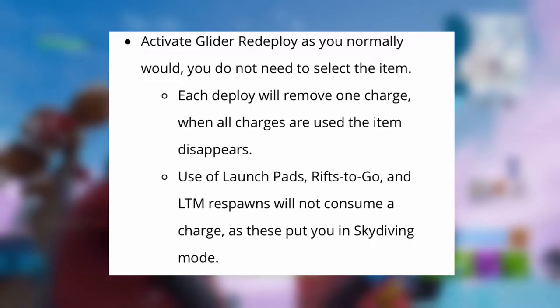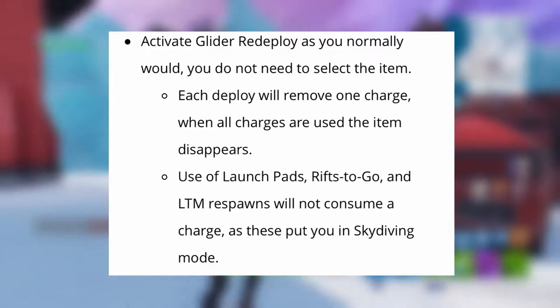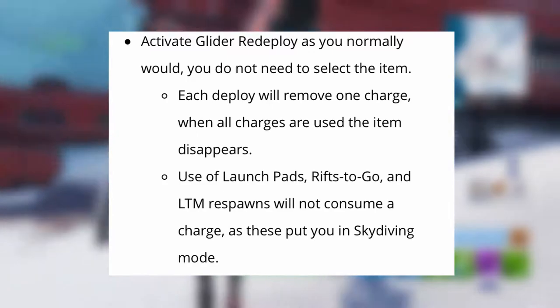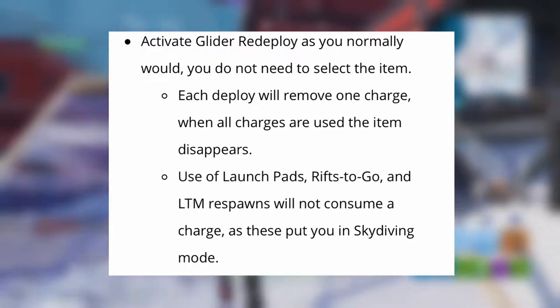You activate glider redeploy as you normally would — you do not need to select the item. You will not have to go to that inventory slot to use it; you can just jump off a building or a ramp and it'll work just like the old glider redeploy did.